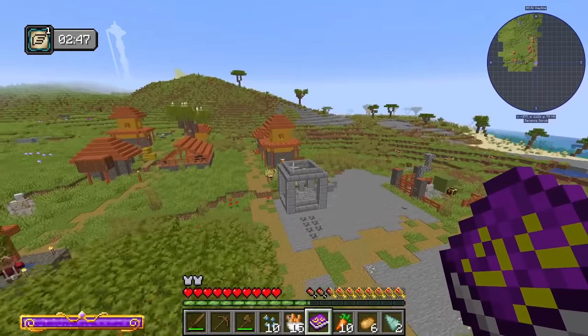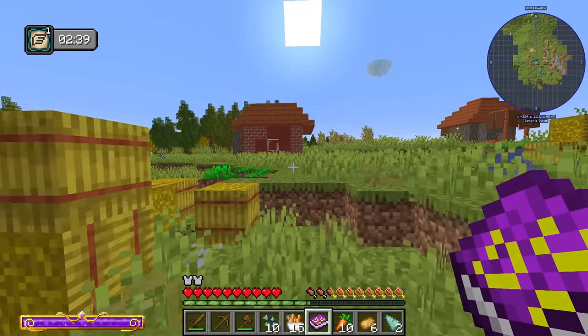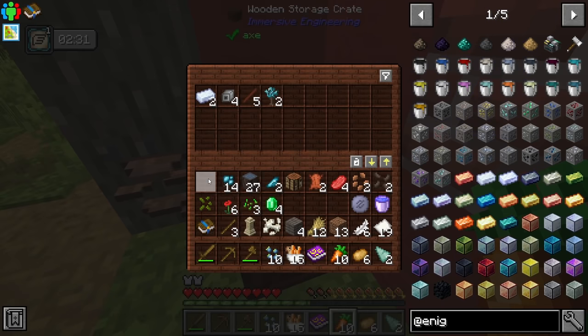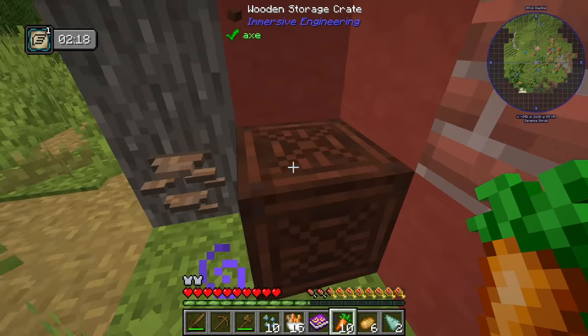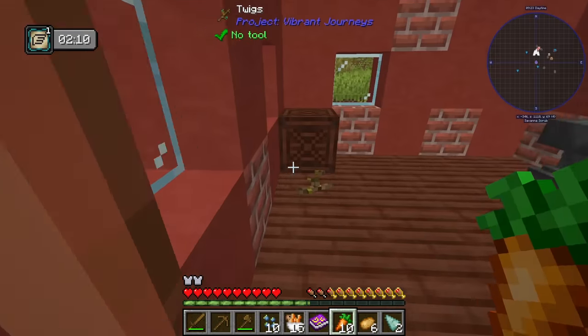We've got a spawner, a waystone, and what looks like an immersive building over here. Let's go check that out — usually the ones with the bricks are Immersive. Let's see if we got any crates in here. We do! With this we can take all our stuff and use it like a shulker box, which is actually awesome. Also, it keeps all items so we don't have to worry at all.